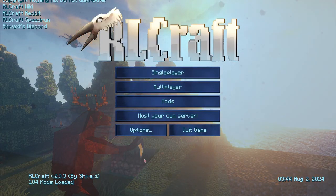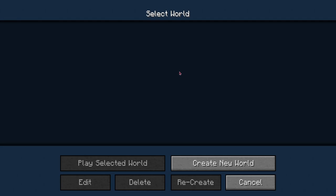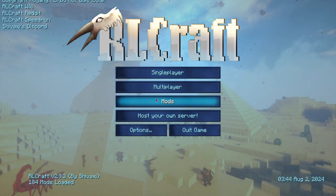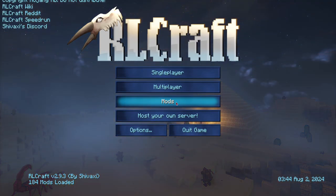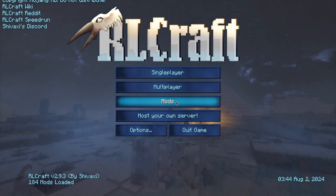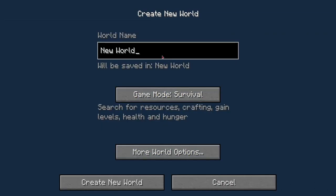Alright, so we are back with more RLCraft. For some reason, my old world wouldn't save — specifically, I couldn't save my spawn point when I clicked on a bed. It just didn't give me an option. I tested it out, started a new world, and it works. I think I messed around with some settings. So even though we did all that work, we have to start a new world, and this is going to be our actual world.